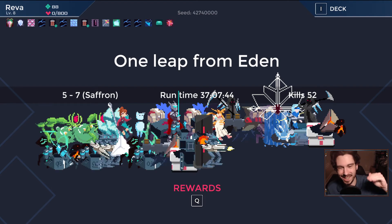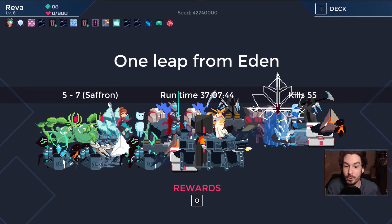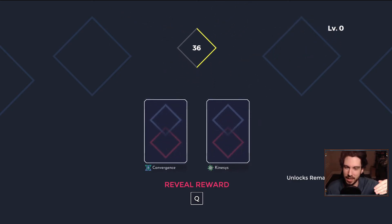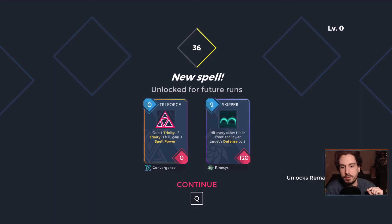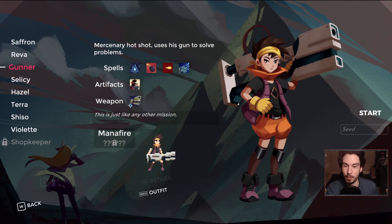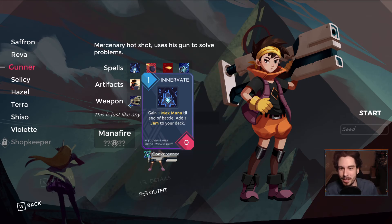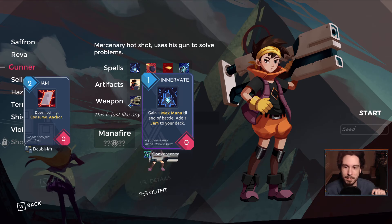That was rough — we had something great building there. Didn't ever get the double cast on Minigun — that would have cranked it up to 11. It was a great run, solid run. I'm okay dying to Saffron, she's not one of my best bosses. The respawn and immediately chunking a spell out there is always just a little bit rough. Triforce is an incredible pickup — I would have loved to have had that on that run, gaining more spell power and all that kind of stuff. Anyways, this was a fantastic run, only seven unlocks remaining. Tomorrow's episode, we're playing the Gunner. Maybe what we're going to do is go for Innervate and do a Jam Gunner build — it's a great build, go for Jam Cannon, things like that. Make sure you tune in tomorrow for that episode.